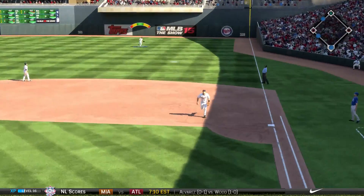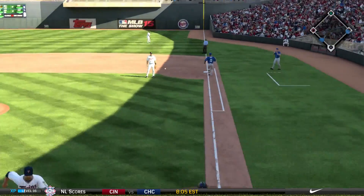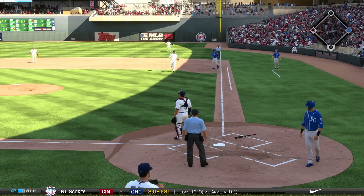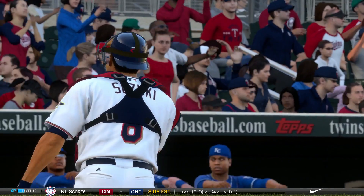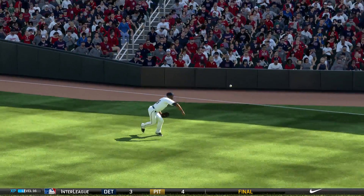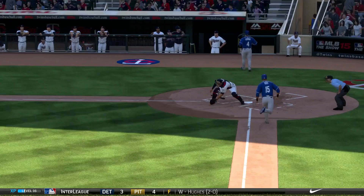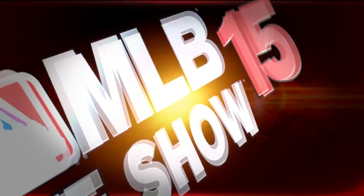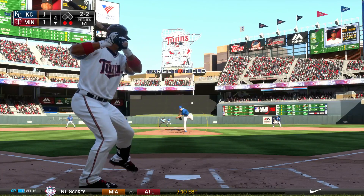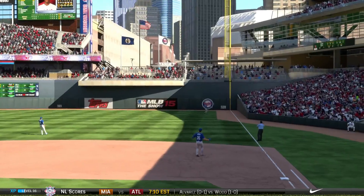Fourth inning now, three-two count — this is going to be a base hit to right, one run will score. Torrey Hunter's throw gets the next runner, so one scores but they get a little greedy trying to get the go-ahead run. Suzuki applies the tag and he is out by quite a distance. Hunter puts the throw right where it needs to be on one hop. It's a tie ball game.